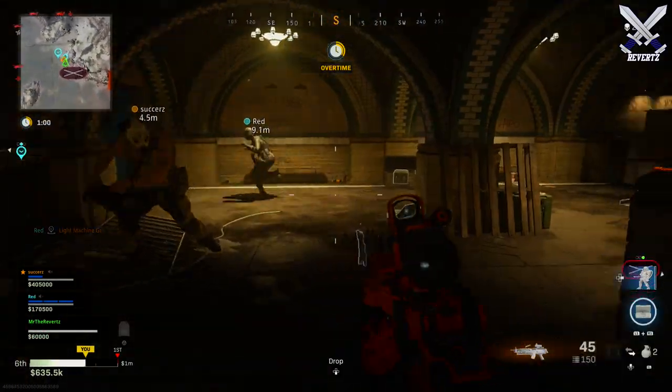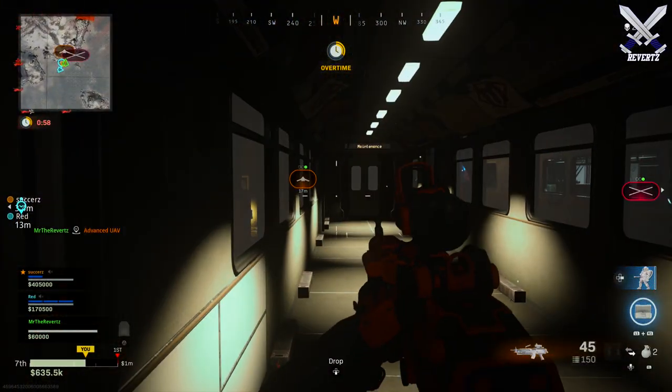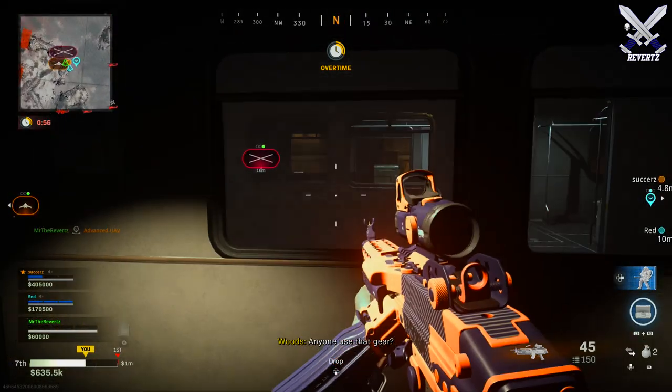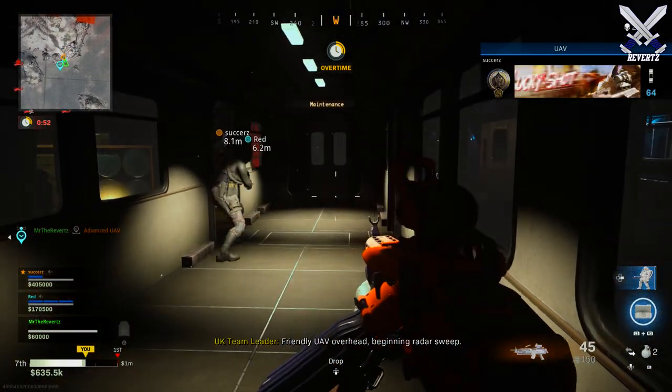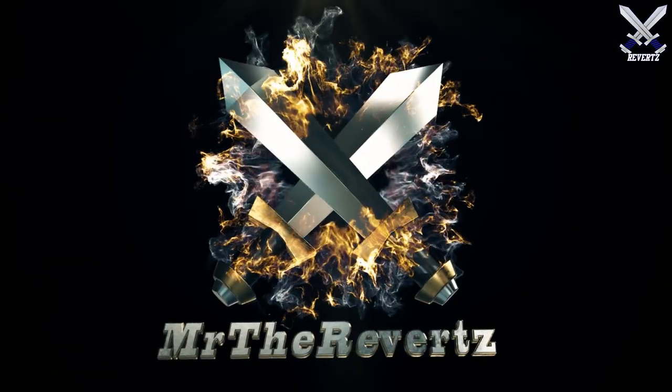What is up guys, MrTheReverts here, welcome back to the channel. The Underground Metro Easter Egg has officially been solved. Today I'm going to be showing you guys how to do it and unlock the Firebrand Blueprint for the Bruin LMG.